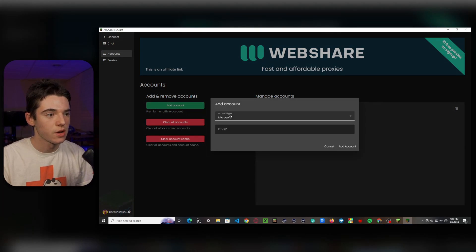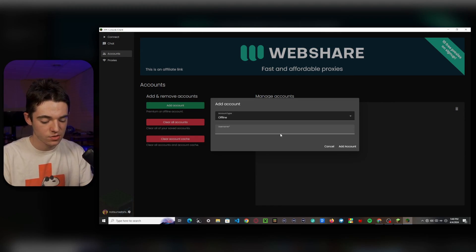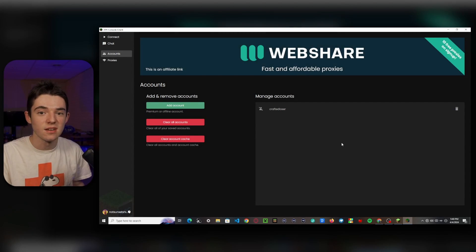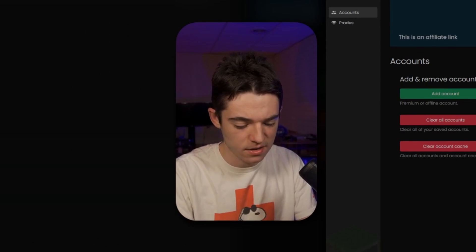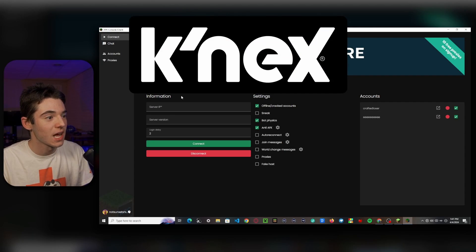Click on Add Account. Here's our one account. I'm going to go ahead and make another account — go to offline and enter in whatever username you want, you can just key smash. But if it's over 16 characters it won't allow it, because Minecraft usernames are only supposed to be 16 characters or less. So that's a fun fact for you.